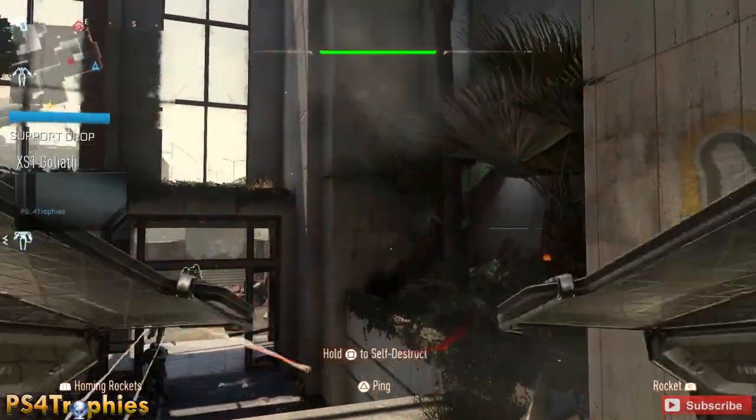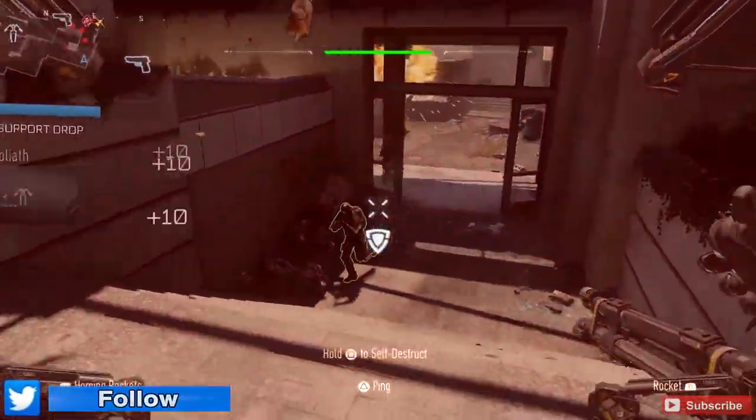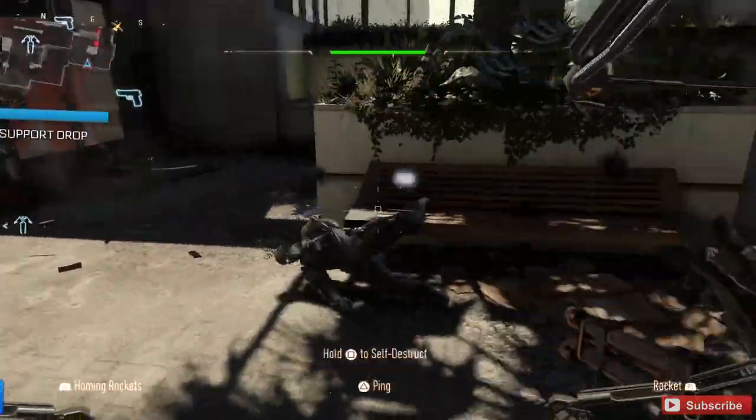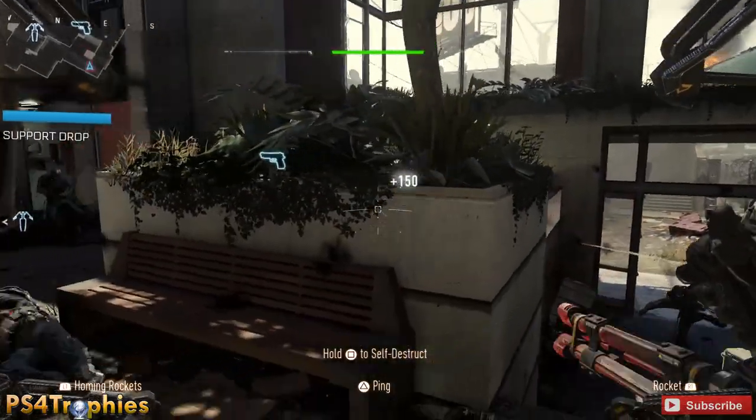The Goliath also has a gun that doesn't use ammo — you just have to make sure you don't overheat it. At the beginning of the round, I'm going to activate my suit and kill every enemy on the screen, or at least try to, except for one.